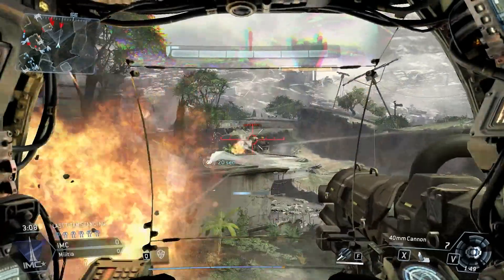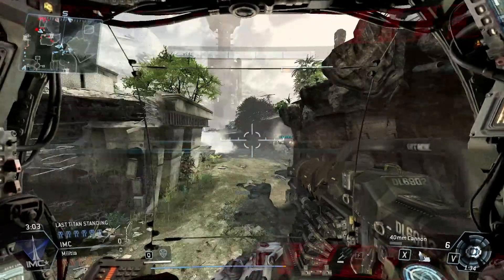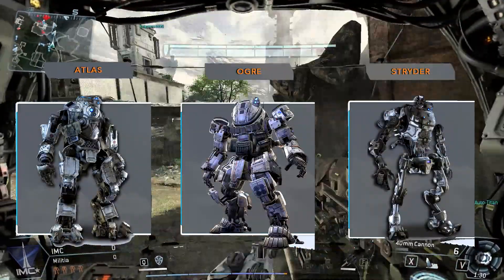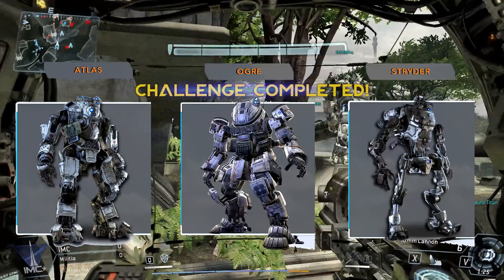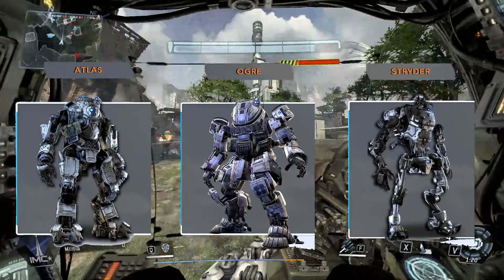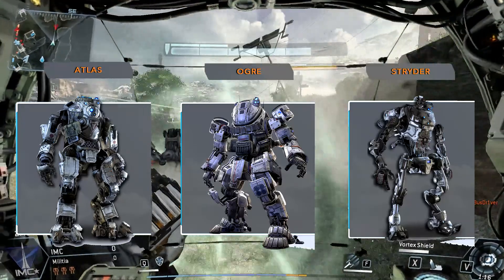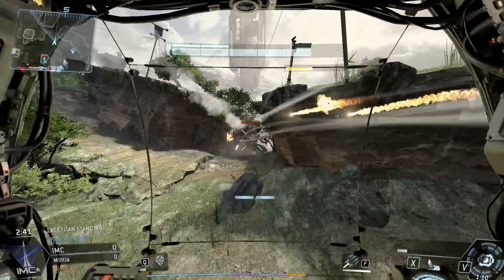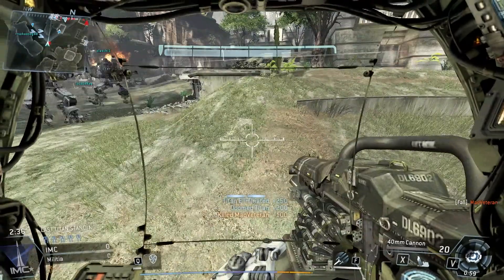Let's start by talking about the different types of Titans available and the customization for them. There are three types of Titans so far. You have Atlas, which is the basic all-around Titan. There is Ogre, which is considered more of a tank type because of the armor, and last but not least Strider, which relies on speed and agility. Each of the Titans has unique special abilities associated with its class. Since I was only able to play with Atlas, his special ability is the damage core, which gives you increased damage.